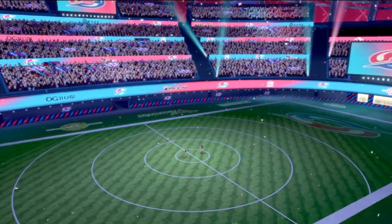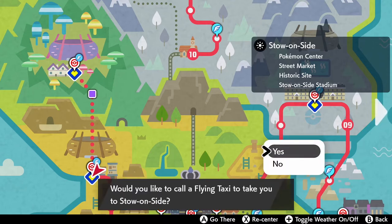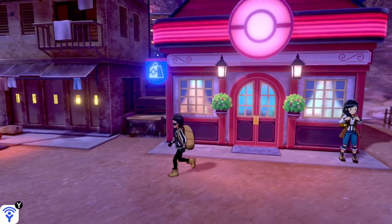Once you become Champion, you want to make your way back to one of the cities called Stow-on-Side. It's like a little village — not really a city — it only has a Pokemon Center, a street market, a hero site, and the stadium. You head there and in the marketplace there's going to be a guy in the middle.